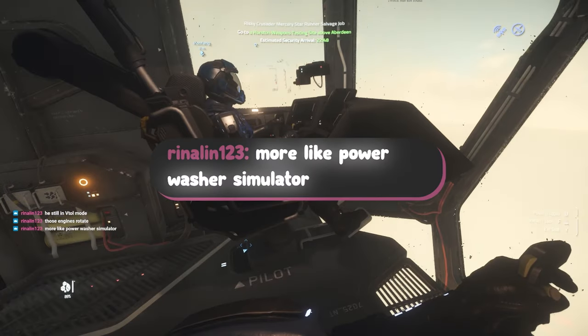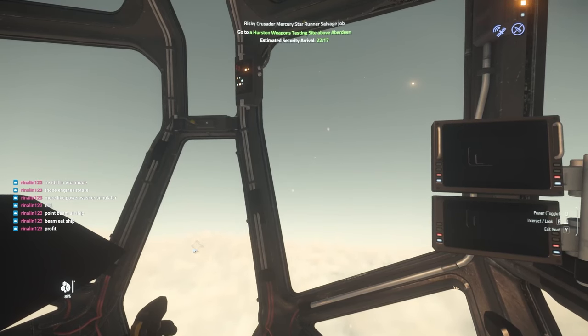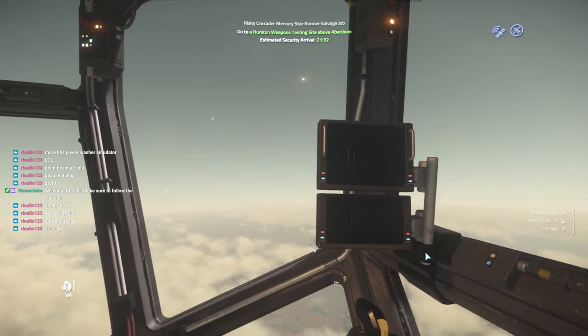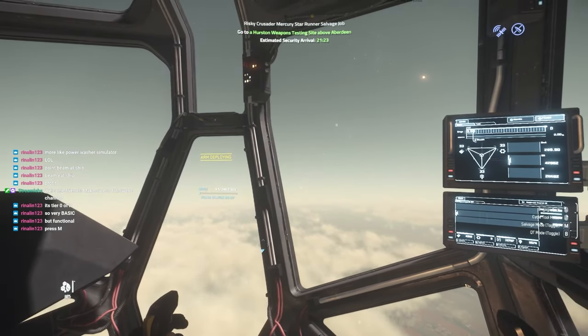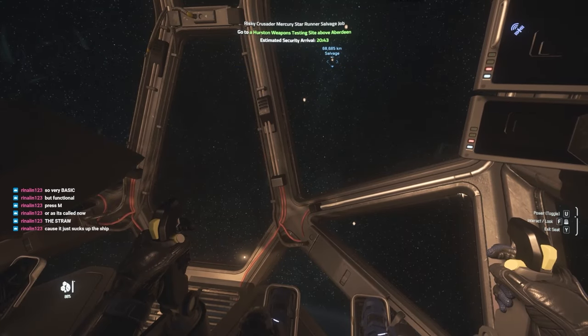Point beam at ship — hey, that sounds easy enough to me. Profit! I've seen videos where they explain it and the claw comes out, but I haven't seen actual gameplay. Press M. I've got to probably turn something on here. I just turned the power on and it said 'arm deploying,' so I immediately put it away — like a straw. I've seen the video so I know what you're talking about.